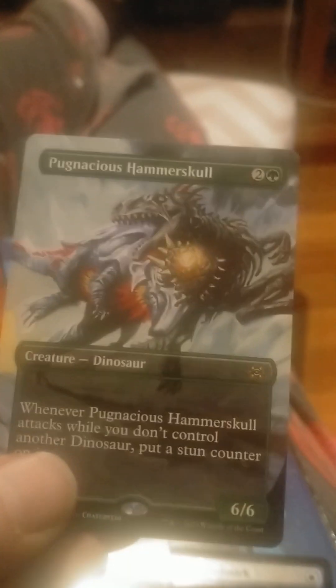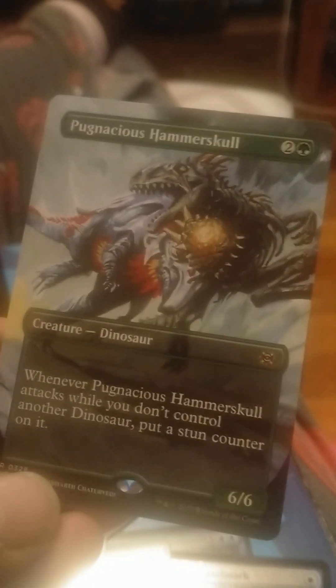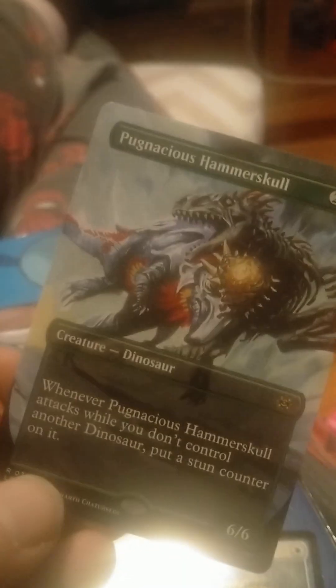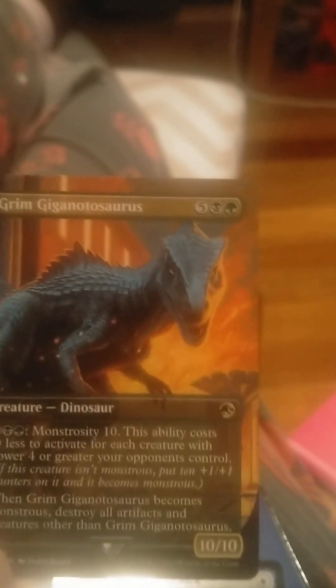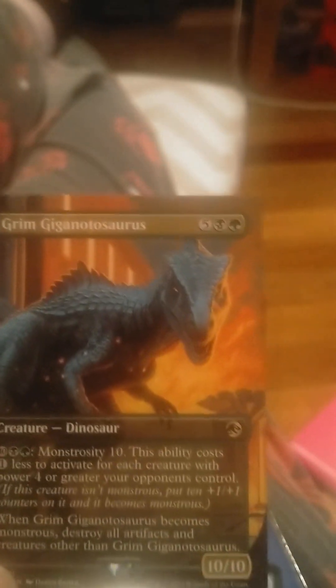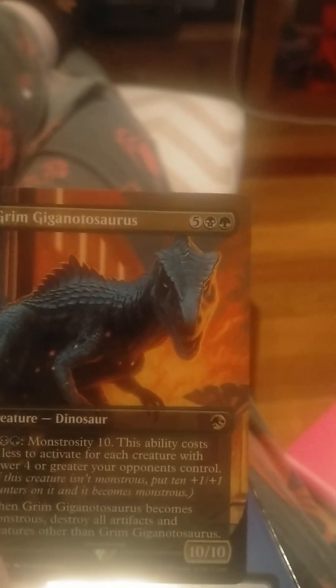We've got a Jurassic Park card. This is Pugnacious Hammerskull — whenever Pugnacious Hammerskull attacks while you don't control another dinosaur... okay, it's the same guy, just in full art. And we've got a Jurassic Park card: Grim Gigantosaurus. It's a 10/10, not legendary, and he's the one at the end who fights the T-Rex in Jurassic World 3.